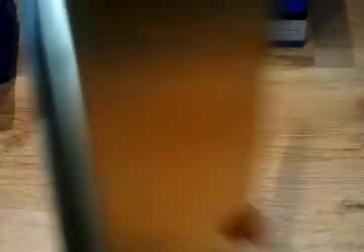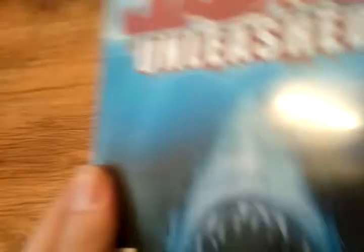Peter Jackson's King Kong Limited Collector's Edition — the box art is really cool and really shiny, though the back is completely empty. Then Jaws Unleashed — it's kind of like GTA but you're Jaws, just swimming around eating everything in sight. Sounds really fun. And Destroy All Humans 2 — I haven't even played the first game yet so I haven't played this either, but it's set in the 1960s with hippies and all, which could make for a pretty fun game.